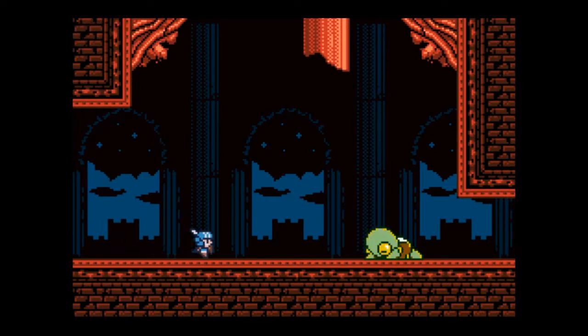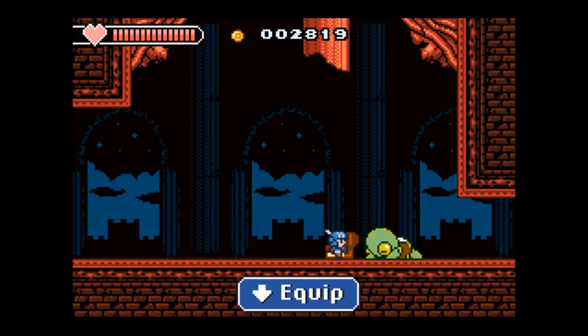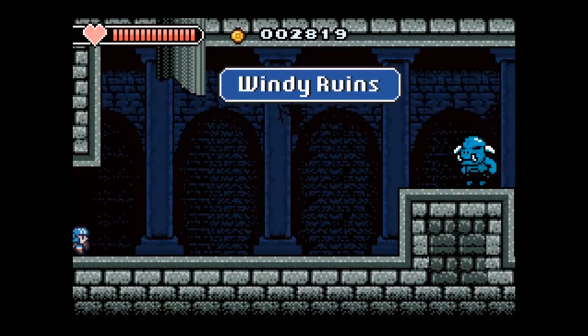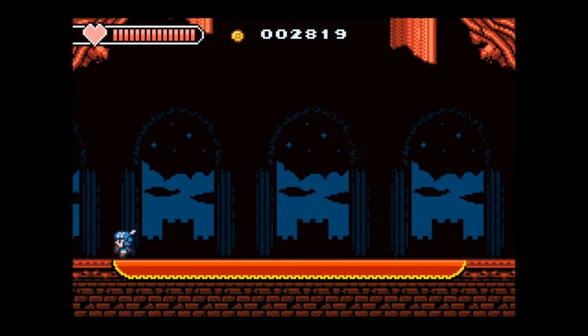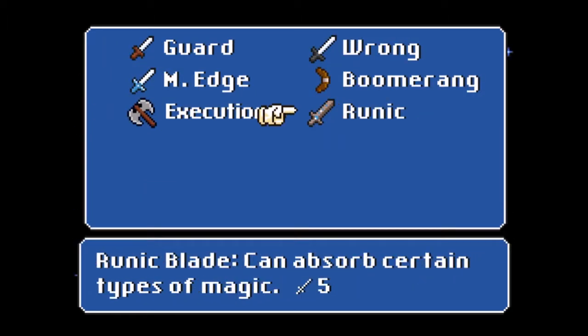So it took a while but I finally did defeat him, so I guess I didn't need anything more — just more practice. He apologizes and gives me that treasure there. Got the runic blade and he kind of just lets me pass here. So let's go ahead and equip that blade we just picked up. I meant to equip that sooner but my down button was acting funny. It can absorb certain types of magic and it does five damage, so that's probably what we're looking for.